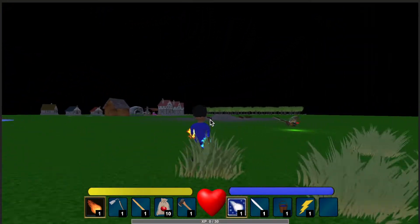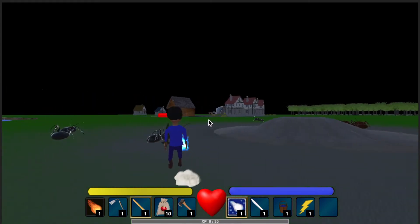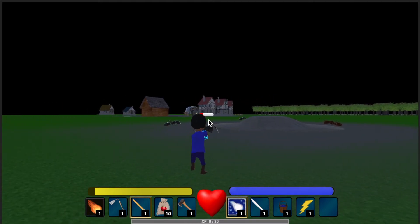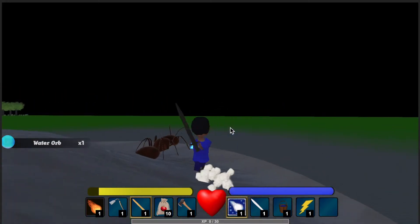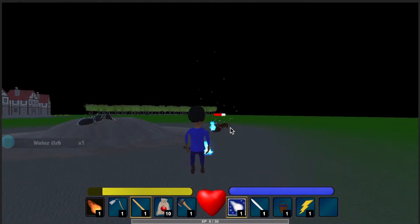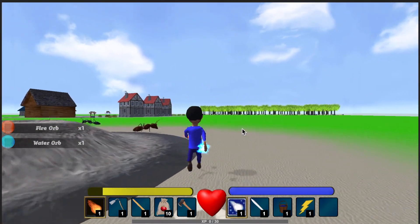For a basic fire enemy, I made some fire ants. It's a regular ant model that I re-skinned with a fire texture to make a fire ant. It drops the fire orb when killed, and also drops one if you use a fire spell on it.